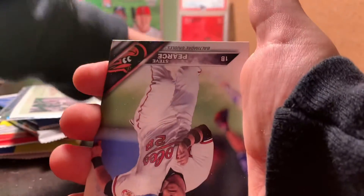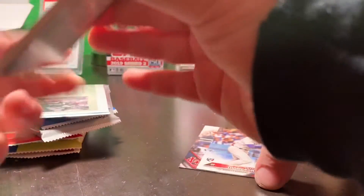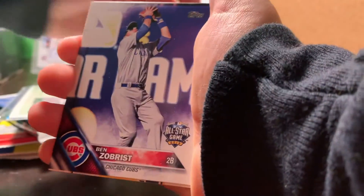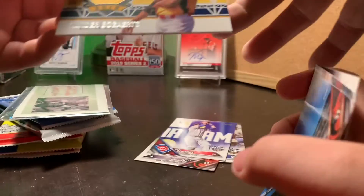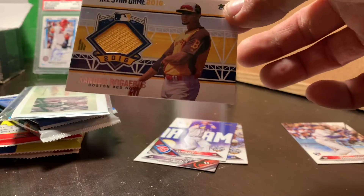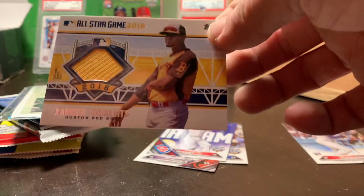All right, let's go before this phone dies. What we got here? Trace Thompson rookie. I don't really know the good rookies here. Ooh, we got a patch card — look at that. Xander Bogarts, All-Star Game 2016. Wow, that was probably the hit out of the box.